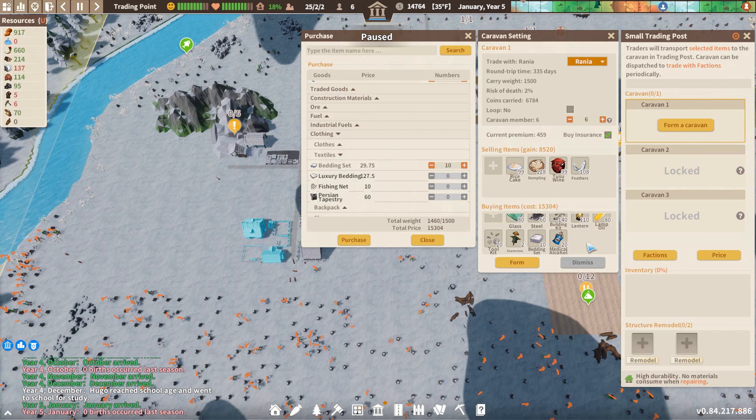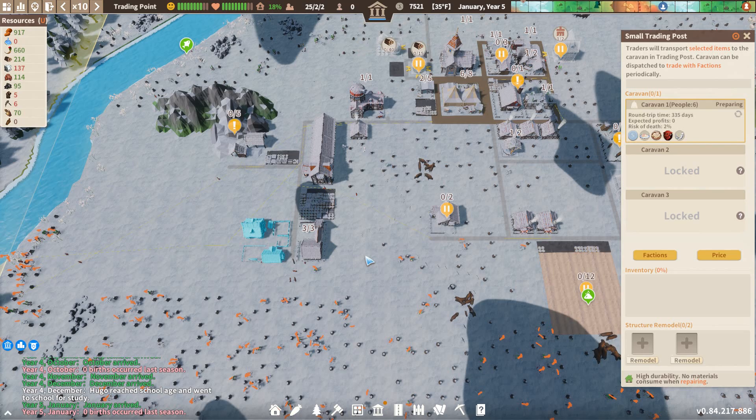Let's purchase this. We have a ton of stuff going on. We have a 2% risk of death. I hope that does not happen because it's going to be a pretty sad day. We'll only get like 80% of this transaction if everyone were to die, and of course we'd lose all those people. But let's do it - we're trading with the right faction. Away you go.